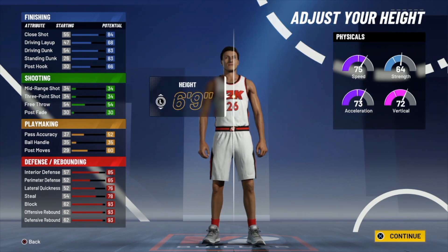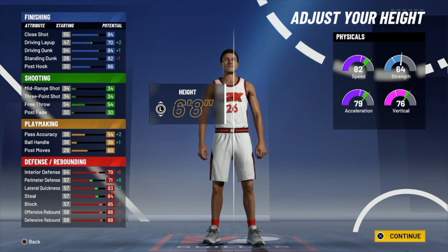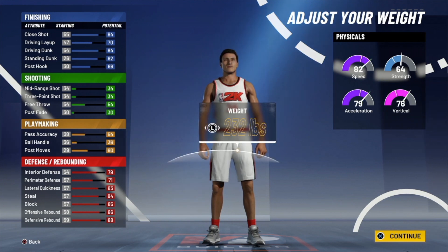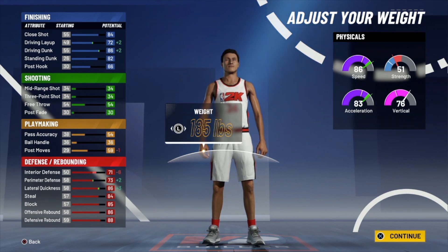For the body shape it doesn't matter — I'm going with compact. For the height, trust me on this: it's going to be 6'8". I know you're thinking why make a 6'8" big man, but look at the speed — 82 speed, 79 acceleration, 76 vertical. Strength has never mattered; I had 95 strength last year and I'd still get bodied by players with 65 strength. Look at the difference in speed you get going from 6'9" to 6'8". For the weight, same thing — trust me — 185 lbs gives us 86 speed with 83 acceleration.